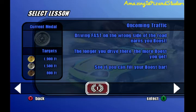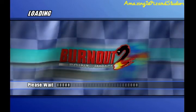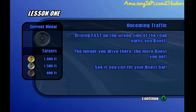There are 3 targets. For gold it's 1900 feet, for silver it's 1500 feet, for bronze it's 800 feet. Sadly, we can only use automatic transmission in Offensive Driving 101 — it would be nice to use manual transmission, but we can't. That's a bummer.